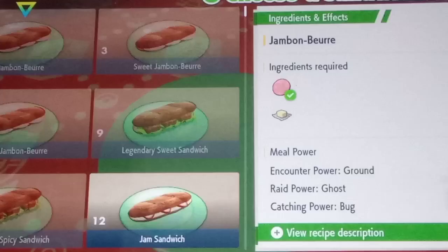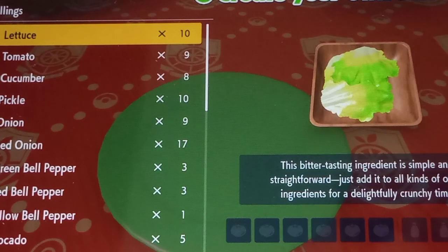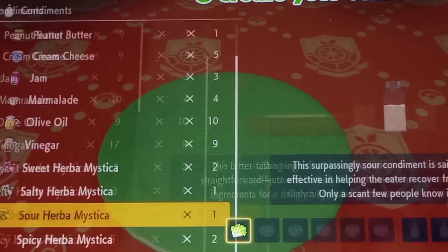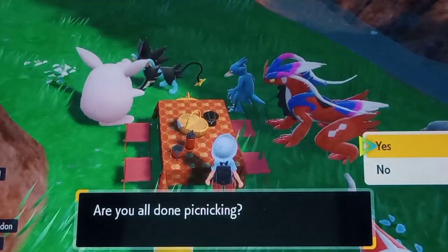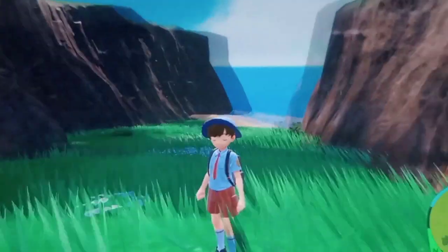There are some random recipes you can find online, and also some YouTubers that share recipes. For example, if I wanted to shiny hunt a grass-type Pokémon, I would need one lettuce and then a salty and a sour Herba Mystica. So yeah, those are the three methods of shiny hunting that I know.